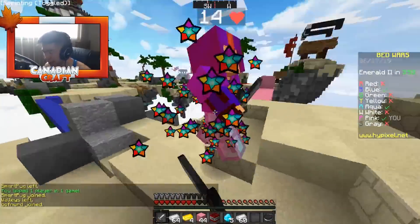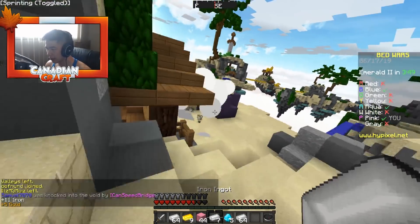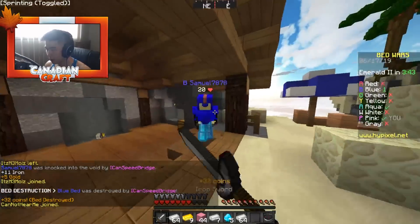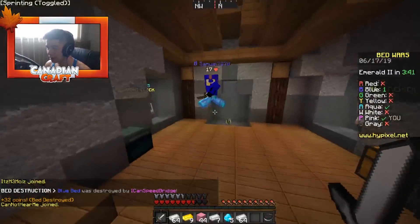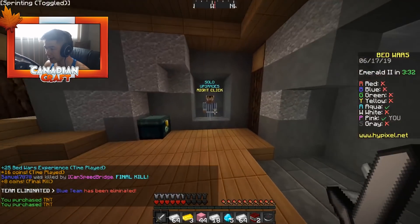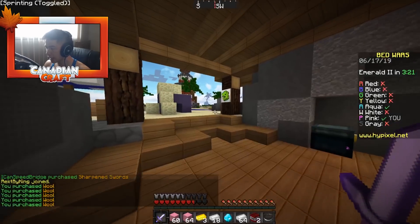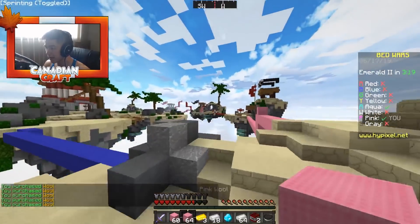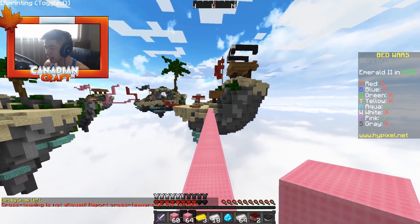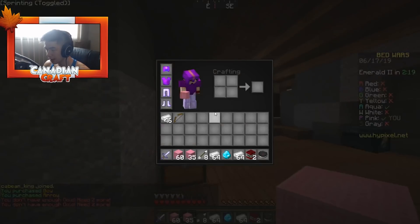I'm gonna knock you off — see you later, buddy. TNT bang! Hopefully that can destroy his bed defense. You are gone — oh, you're respawning. Don't worry, I got you. We're gonna get two more TNT and go for sharpened swords. We got enough wool to carry us towards Aqua's base. Let's make sure our base isn't being infiltrated by enemies. Looks like no one's at our base right now — that's a good sign.